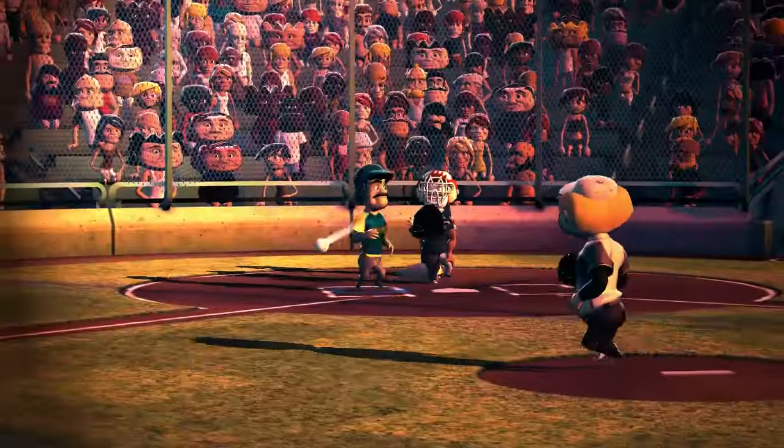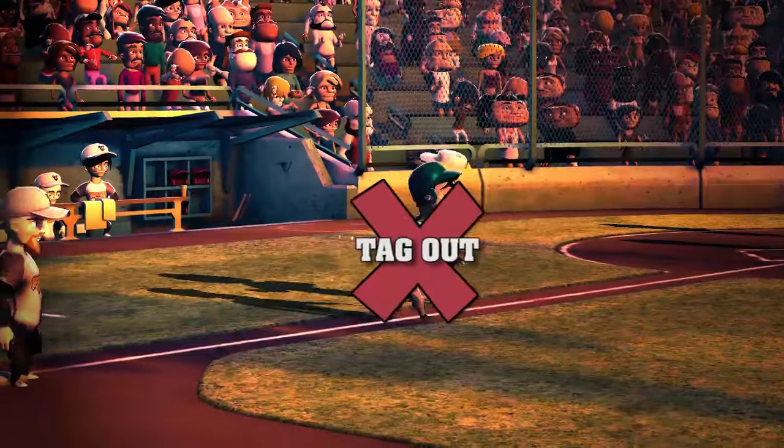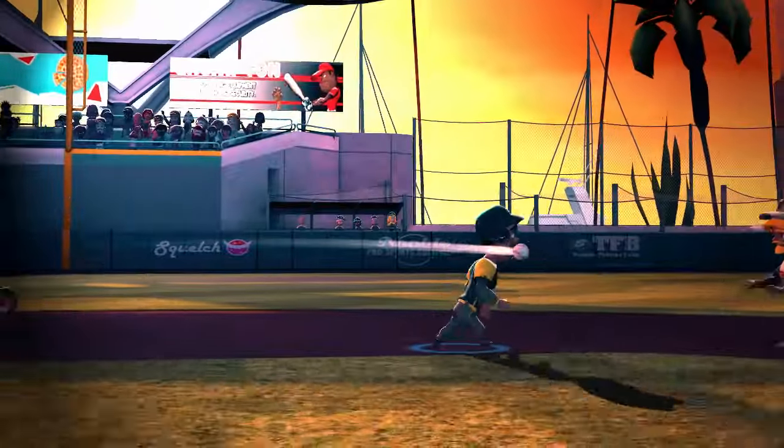The fourth and final way to get that batter out is if any defensive member holding the ball tags that batter while he's not touching a base. He's out.